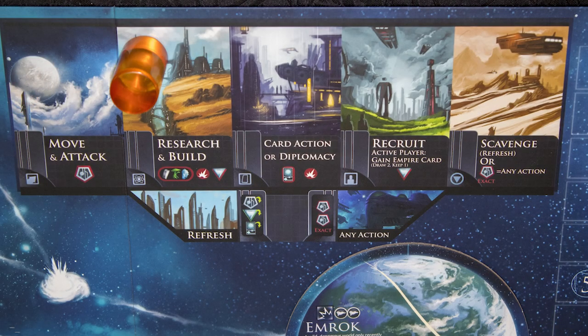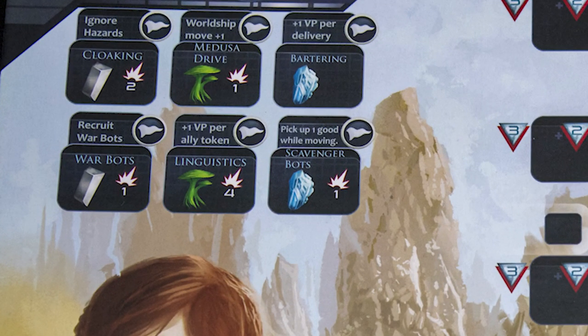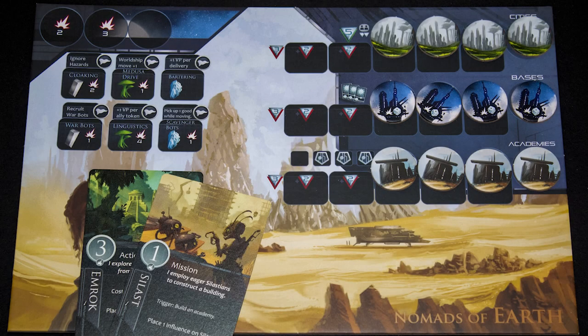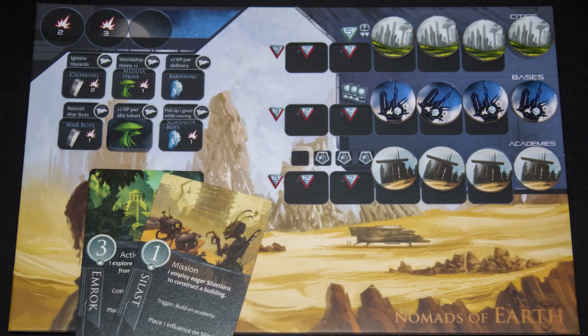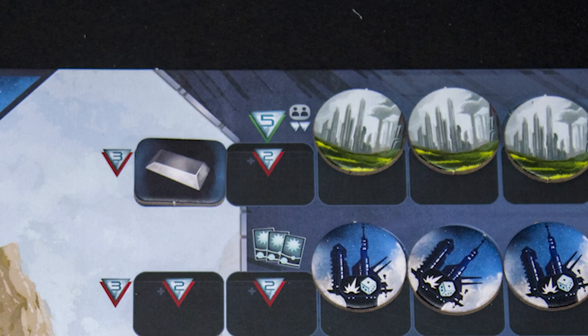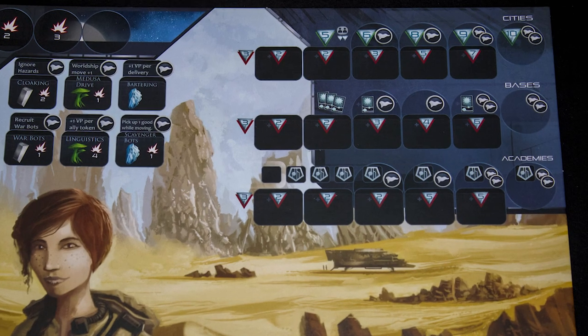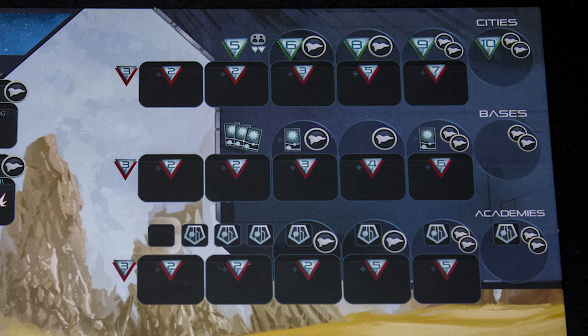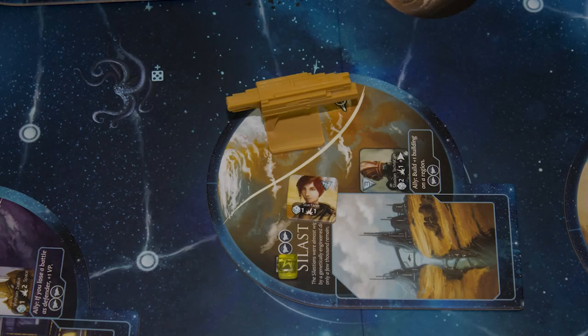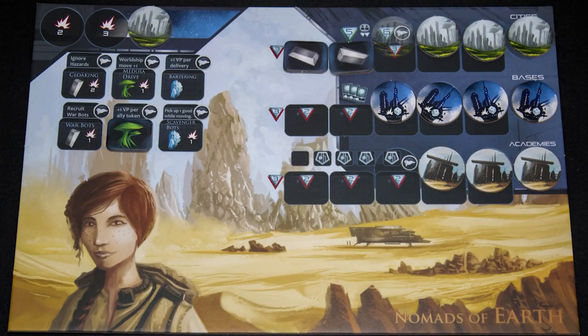Research and build: take any actions you can afford. Research costs a trade good as shown, plus power cards equal to the value shown — for example, a life form trade good and four power. Buildings cost the sum of the money cost shown, but that cost may be reduced by adding a trade good permanently to that board. Once one type of good is chosen, only that one may be added in future. Building new things uncovers new spaces on your track and gives you the associated advantages. Buildings can go on planets, worth one per region, or on your world ship, paying the power cost.